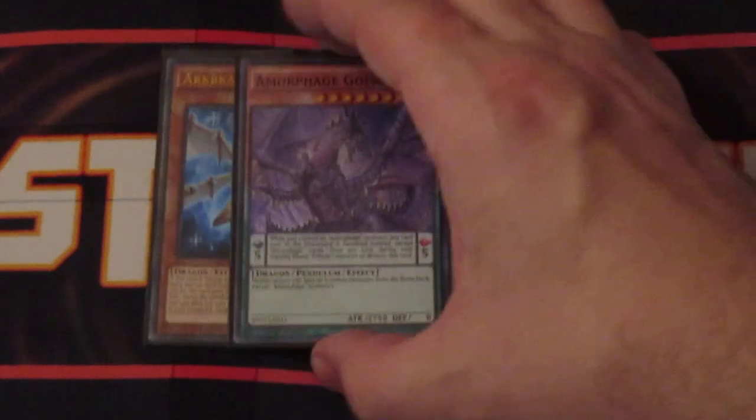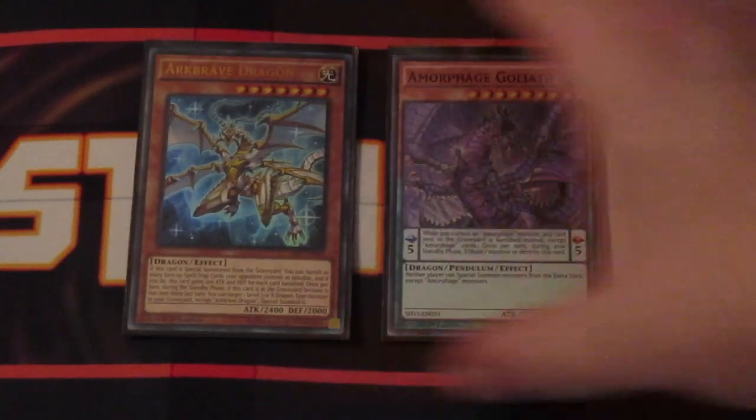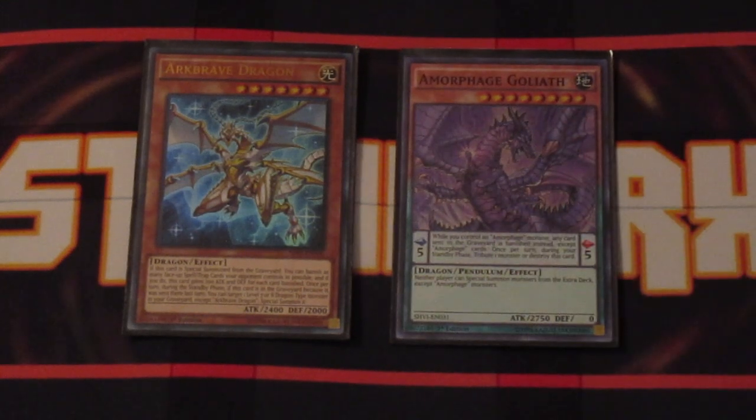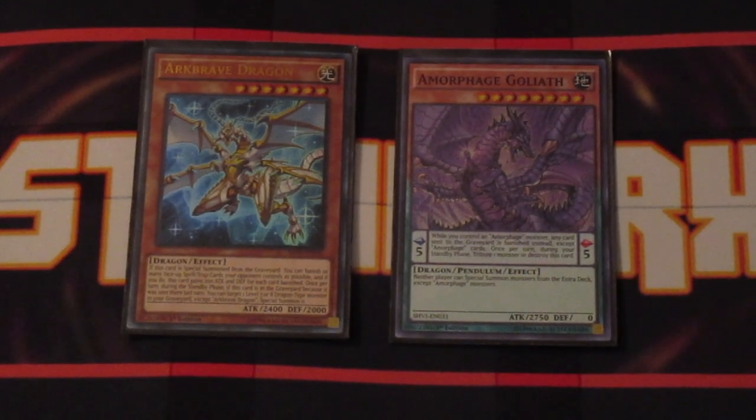I'm running Arcbraith Dragon, Sweet Arcbraith Dragon, and Morphage Goliath. Basically, get both of these cards in the graveyard during the same turn, and during your opponent's standby phase activate Arcbraith's effect, special summon out Goliath, and it locks out both players from special summoning any monsters except for Morphage monsters. This really puts a major kink in your opponent's plans because without being able to special summon, they can't really build boards, and that puts them more at your mercy.